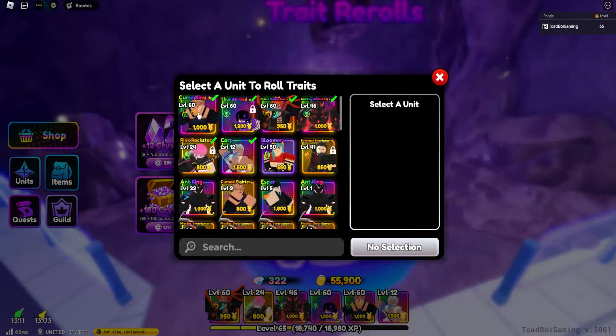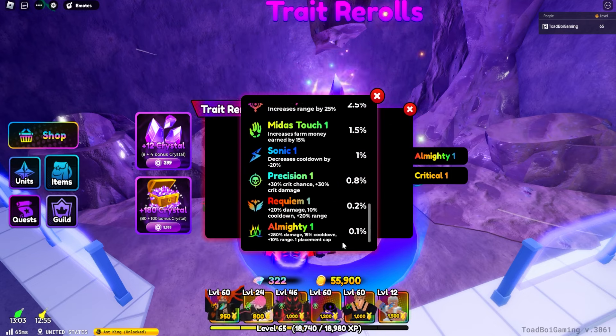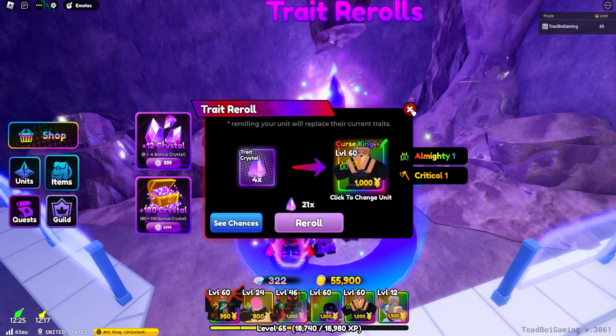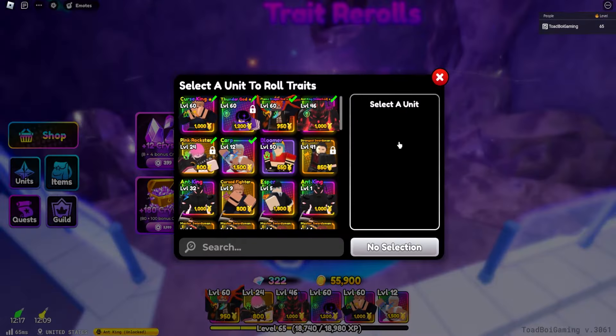Confirmed Almighty One and Critical One. Almighty is the new unique trait: 280 damage increase, 15% cooldown reduction, plus 10 range, but you can only place one unit with it. The reason it's good for Sakuna is he's a three-placement unit — anything greater than three placements should go for Requiem instead of Almighty, since four-placement units lose that damage buff. But Almighty plus Critical is crazy — Critical increases crit chance by 20%, so every five hits Sakuna is technically critting.